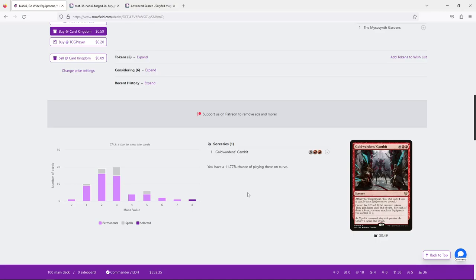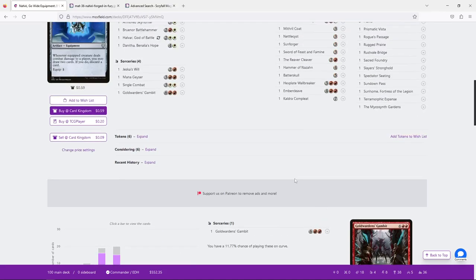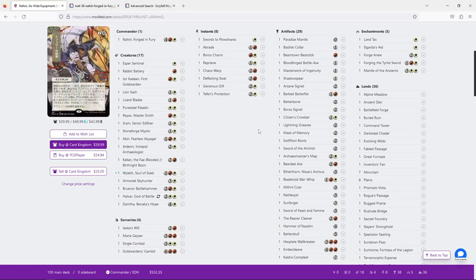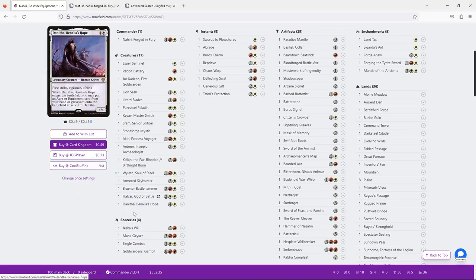Three mana as your highest peak is a hard number — I tend to recommend two, because with two-mana cards as your highest you can cast two spells on four mana, whereas with three you have to wait until six. It's not the worst thing, but something to consider. Let's look through the deck and see what sticks out as clunky or not ideal.